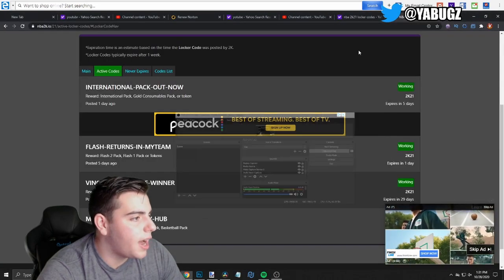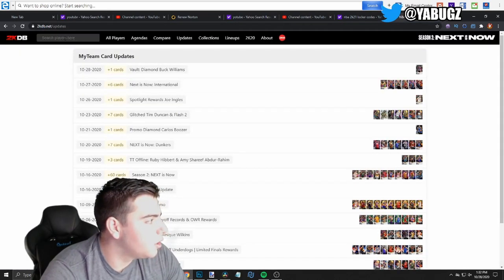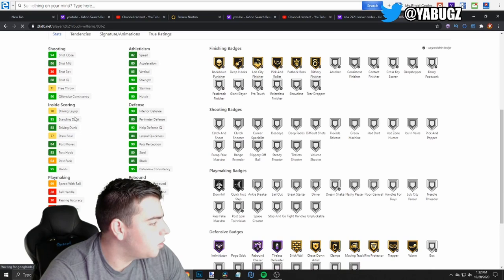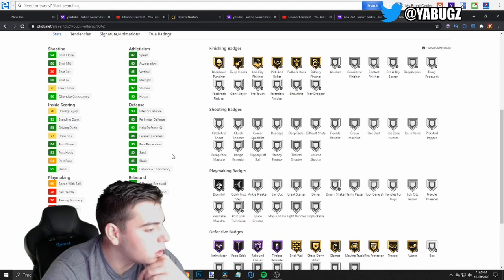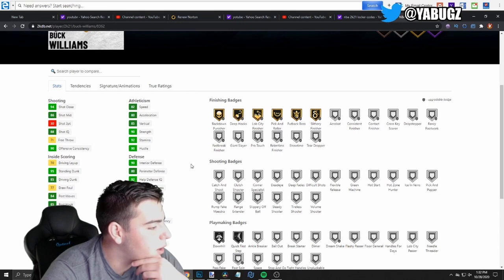Now we're going into the stats of Buck Williams on 2K DB. Diamond Buck Williams — he's got 86 mid-range, no three-point shot, 88 shot IQ, 95 standing dunk, 85 driving dunk, so he's very good at dunking, decent on the hooks. His height is six-eight, so he's like a power forward. Speed is pretty solid, 69 speed with ball — if you put a shoe on him he'll be pretty good. No shooting badges whatsoever, but defensively he is amazing, literally comparable to Bill Russell, and only one inch shorter.